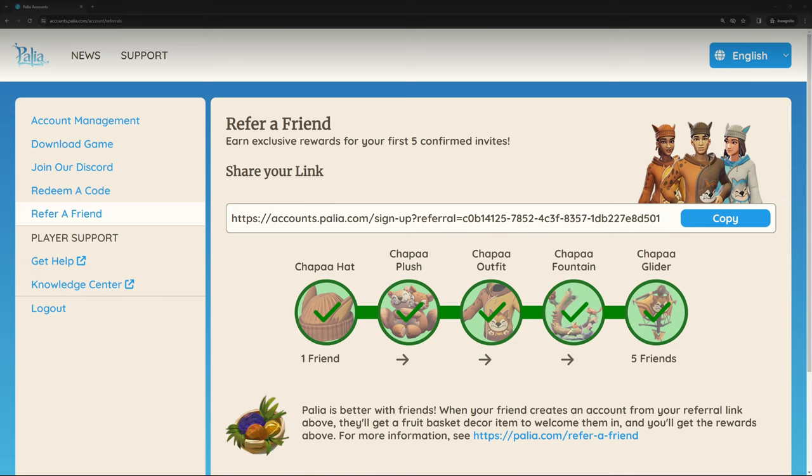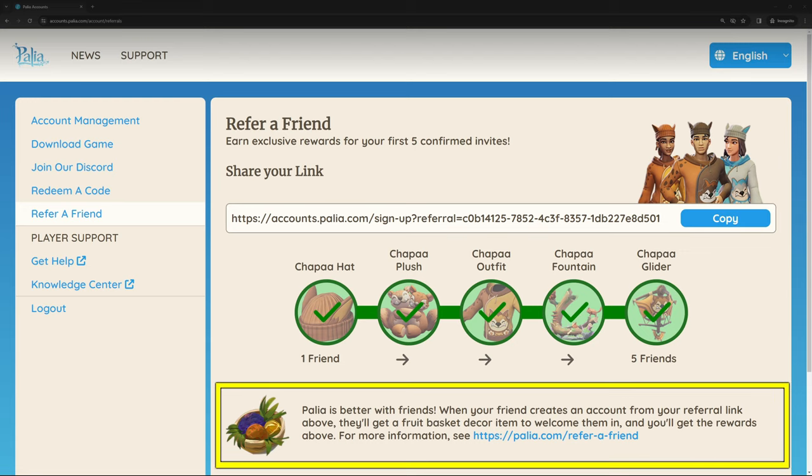We also mentioned your friends receiving a gift. That's right, anyone using your refer a friend link to create their Palea account will receive a fruit basket, the core item, as a welcome gift in-game.